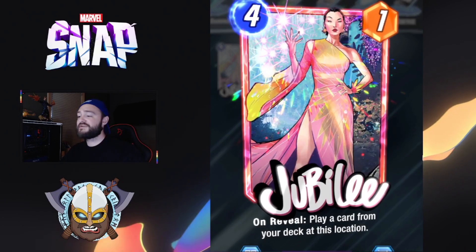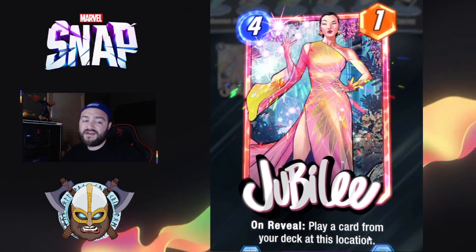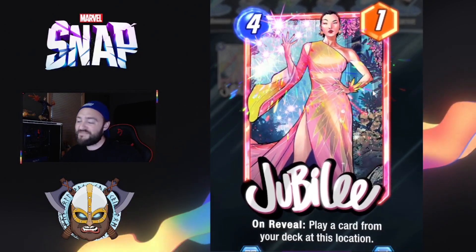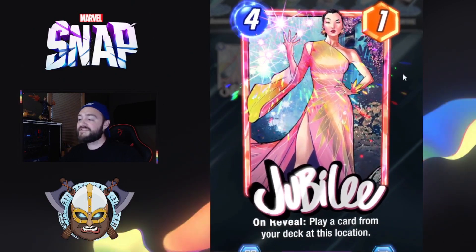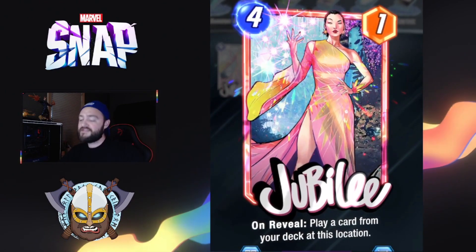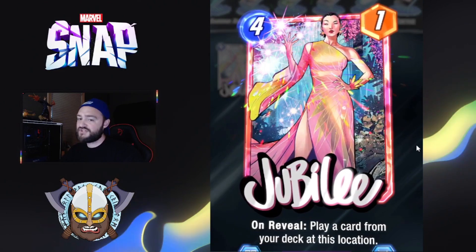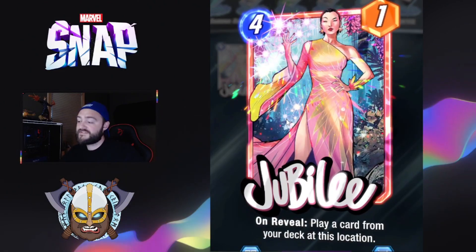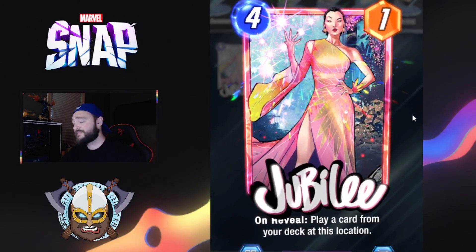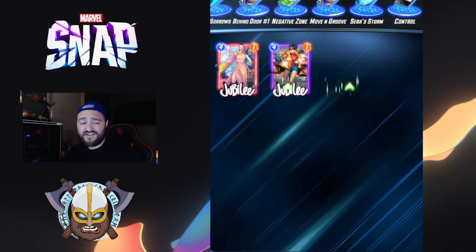Jubilee has been adjusted — on reveal, she now plays a card from your deck at this location rather than the top card. The fact that Jubilee was pretty much always getting America Chavez was something developers felt was too consistent for four mana rocking 11 power at a location. Made the adjustment to be any card from our deck, so we might see Jubilee drop just a little bit. But she's still bringing so much potential power and I still believe Jubilee will do really well.